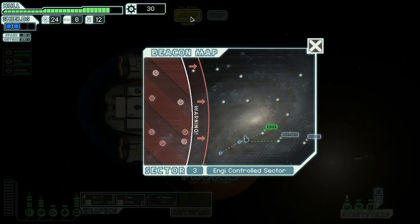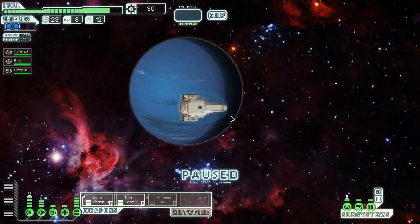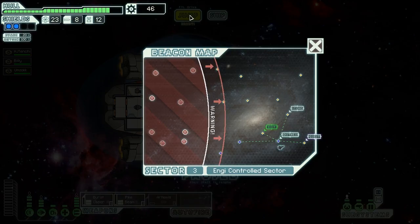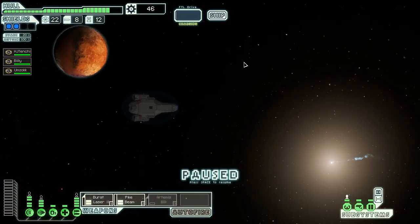We follow a distress beacon to a small asteroid belt and find a small ship struggling to maneuver through the field: 'Help! Our shields are down and I don't know how much longer we can last.' We try to shield them but one stray rock hits a key structure and the ship breaks apart in front of our eyes. We salvage what we can and try not to think about the lost crew. That sucks. Let's hit the quest — we might even be able to go to the store too.